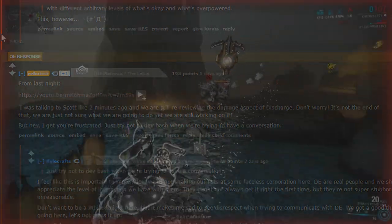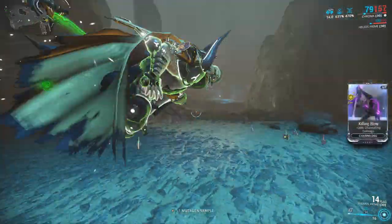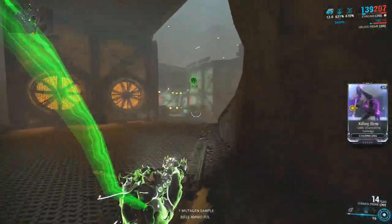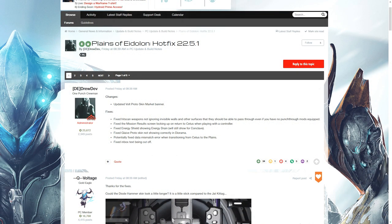Besides Volt's changes and cosmetics, there was also one major addition in this update: Sentient cores will now have markers attached to them when they're dropped by enemies. Next up, we had Update 22.5.1, which released only a small number of fixes for the base game.